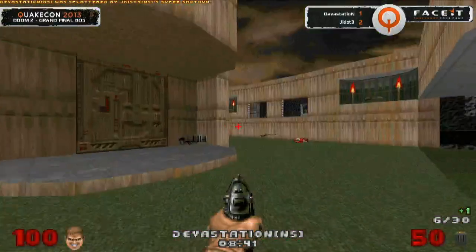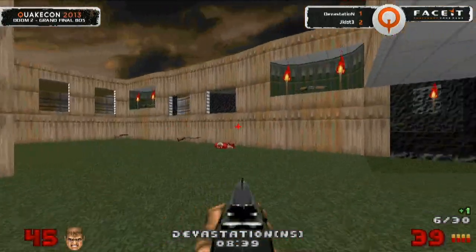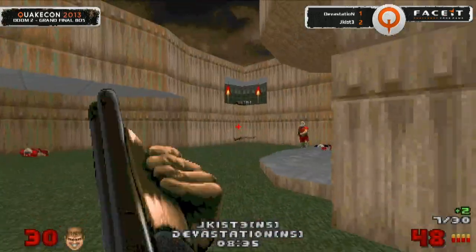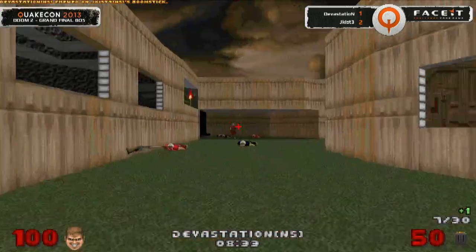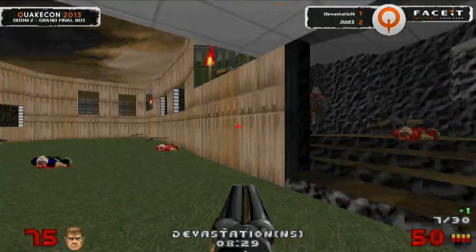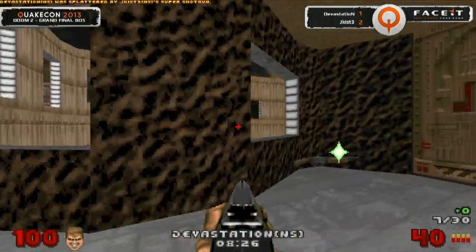Every little angle on your accuracy is vital with the super shotgun spread. Devastation going to be 7-5 in the lead right now. Off the spawn immediately, looking for the shot through the window — 7-7. Jakist already making the comeback here.